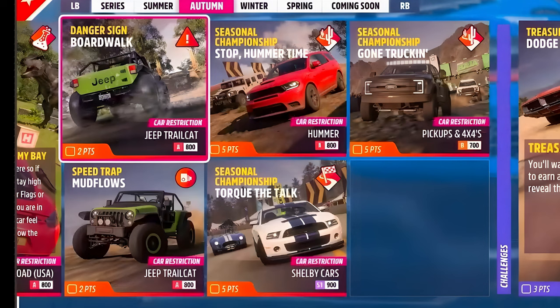PR Stunts: Boardwalk — Jeep Trail Cat, A-Class. Mud Flows — also Jeep Trail Cat, A-Class. Only two PR stunts this week, and we're going to be going for the Jeep Trail Cat in the A-Class.